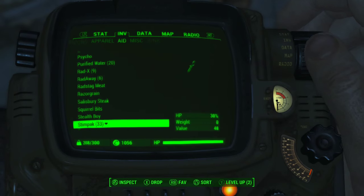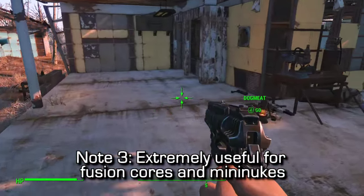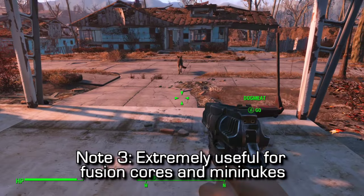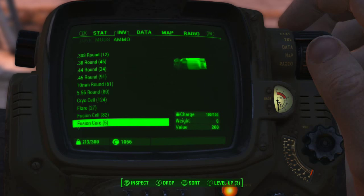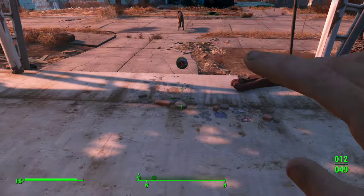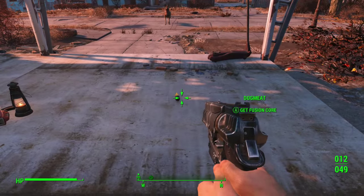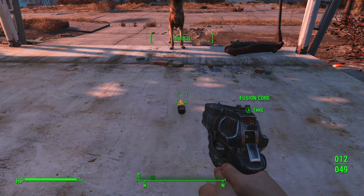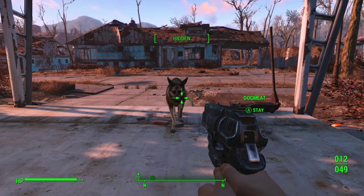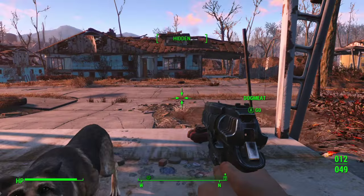Obviously this is useful for RADx, Stimpaks, and Radaway. It can also be extremely useful for fusion cores and mini nukes, which are very hard to come by and very expensive. You can also duplicate guns themselves and sell them to store owners for bottle caps. It might actually be faster to duplicate an expensive gun and sell it than to do the vendor glitch where you steal their bottle caps.